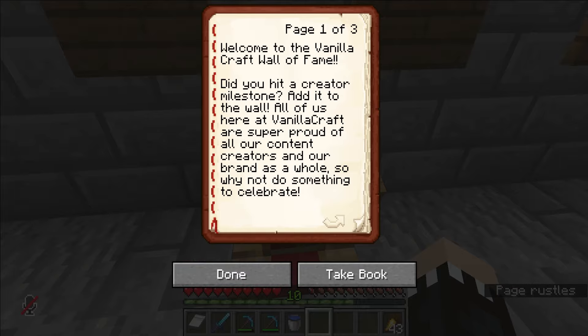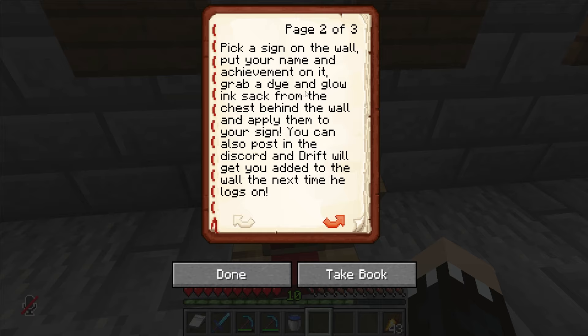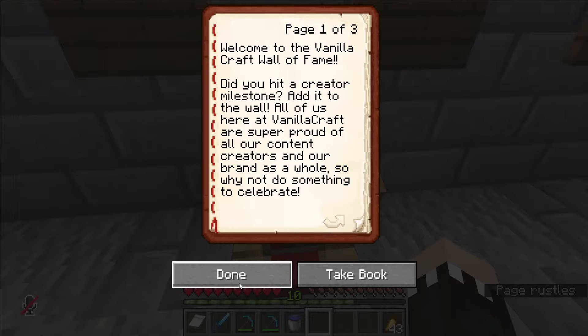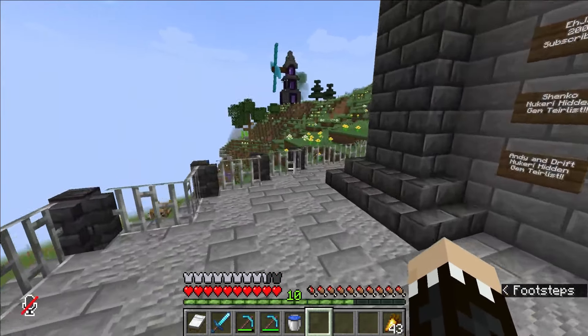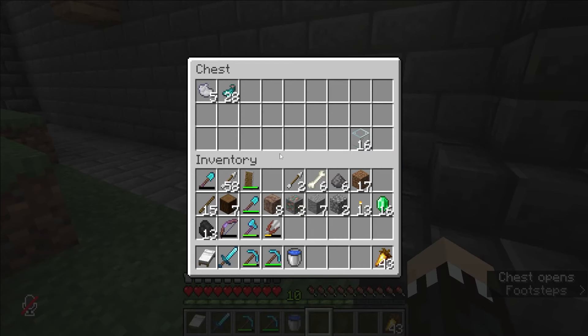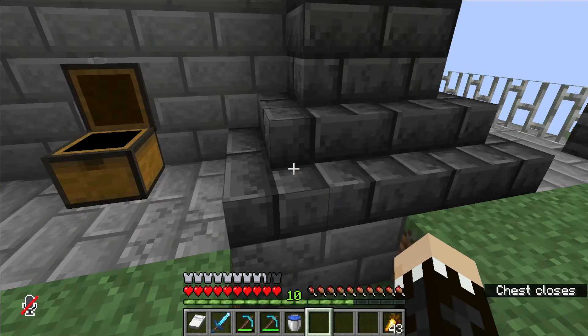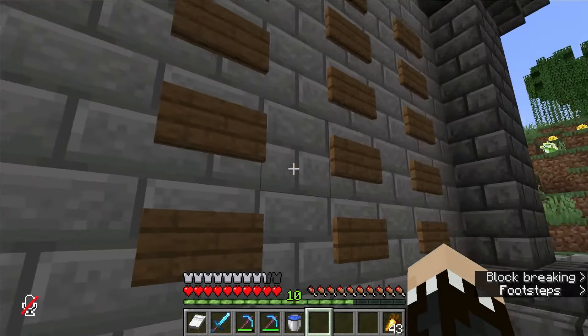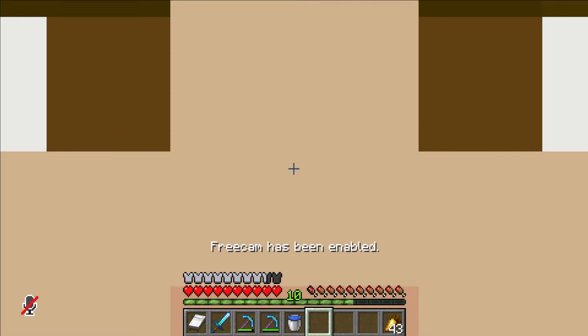Anyway, check this book out. This is so people can come up here — oh, we're on page three. People can do their own thing. Welcome to the Vanilla Craft wall of fame. Did you hit a creator milestone? Add it to the wall. All of us here at Vanilla Craft are super proud of all our content creators and our brand as a whole, so why not do something to celebrate it? Pick a sign on the wall, put your name and achievement on it, grab a dye and a glow ink sack from the chest behind the wall and apply them to your sign. But you can also post in the Discord and I will get to add them. Congrats on your achievement. Cheers to the next one. GG to everybody. Everyone's getting on the wall, we're doing big stuff. There's the ink and the other ink. Glowstone from our dude downstairs — legend. He's helping out, pulling his weight. He's not just standing there looking pretty.